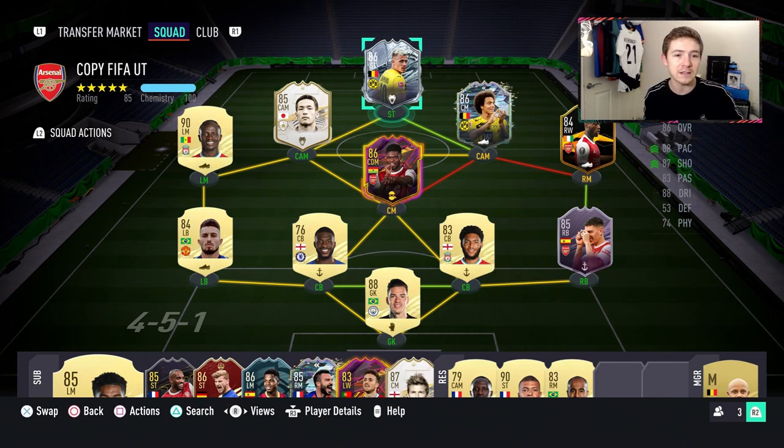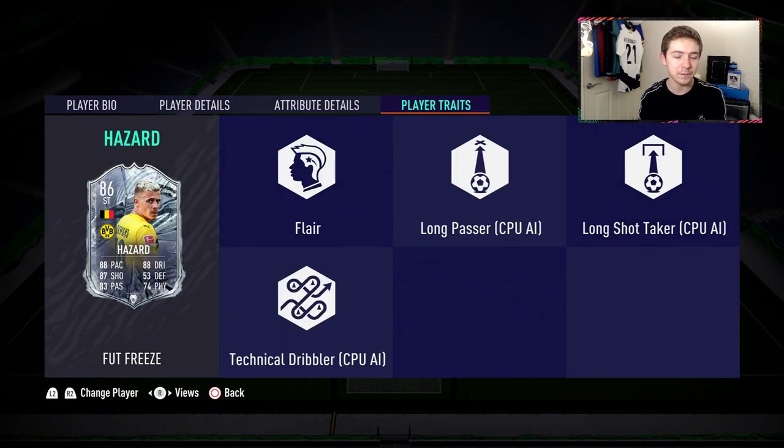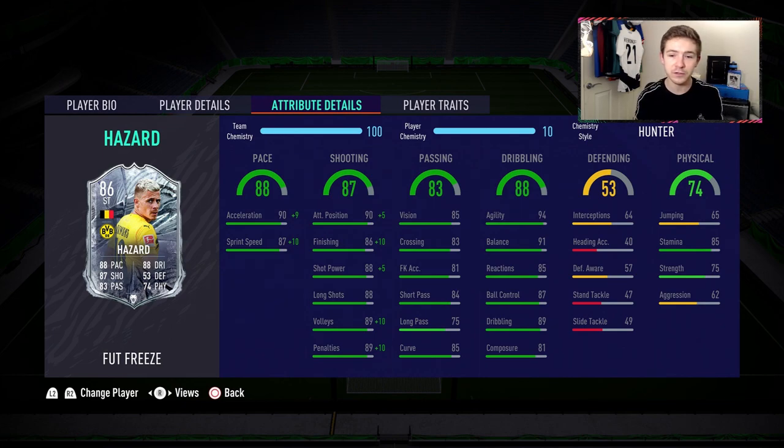Let me know in the comments which players you want to see a video on. But for now we're going to focus on Foggin Hazard, who originally in FIFA is a wide man. But this Freeze item is a Striker card, so it's a very nice position change. The card looks pretty good, to be honest — 4-star, 4-star, high-medium work rates, flair trait, and some really nice in-game attributes.